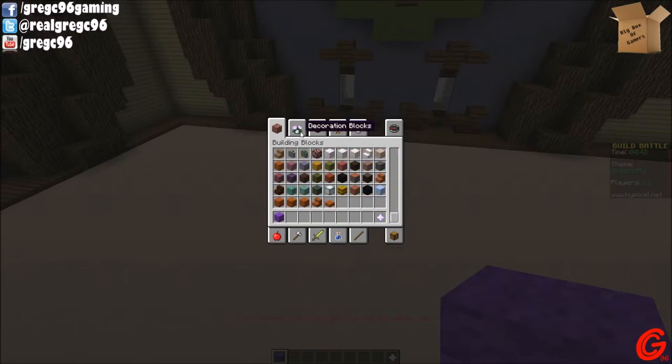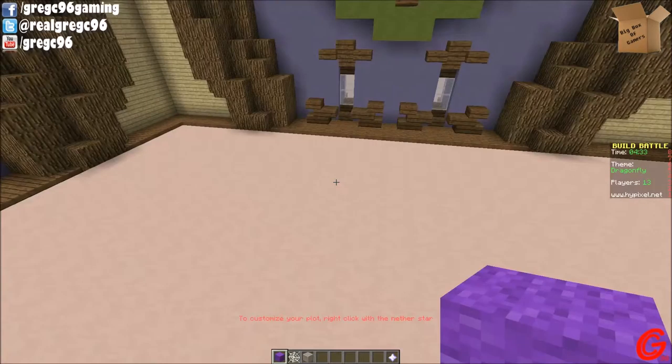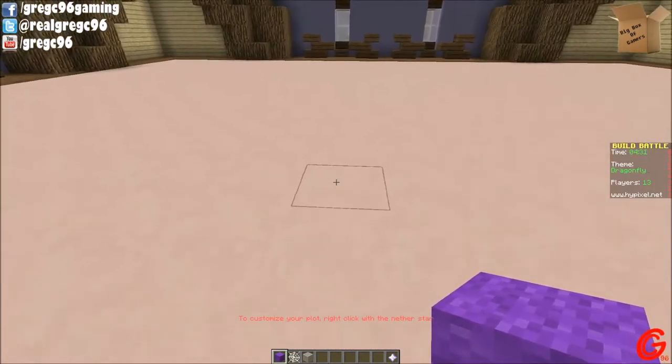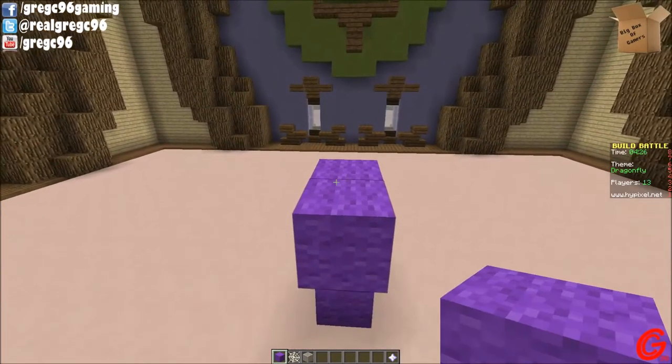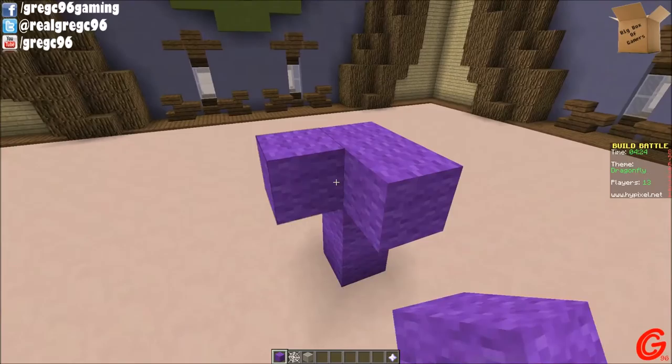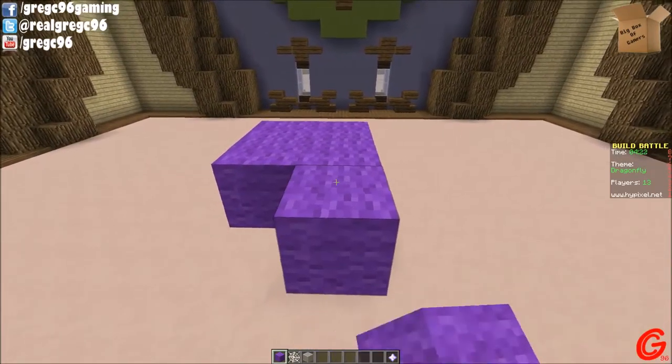Actually, cobweb maybe? Some purple glass or white stained glass — there we go. Thinking like a 2x2 body.